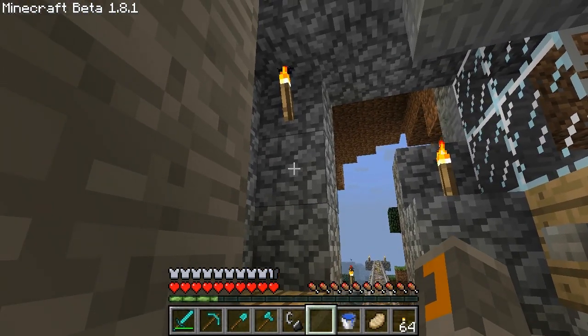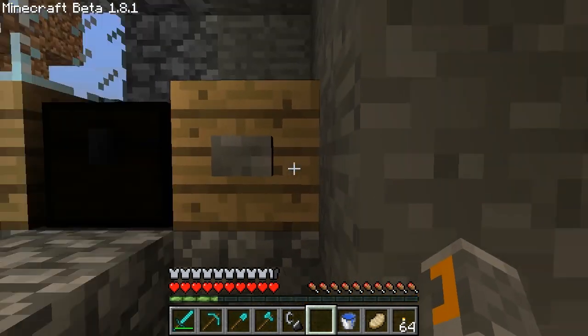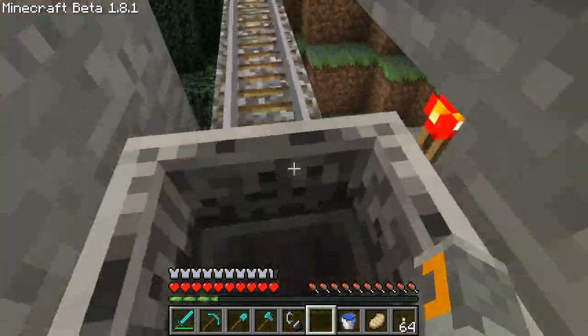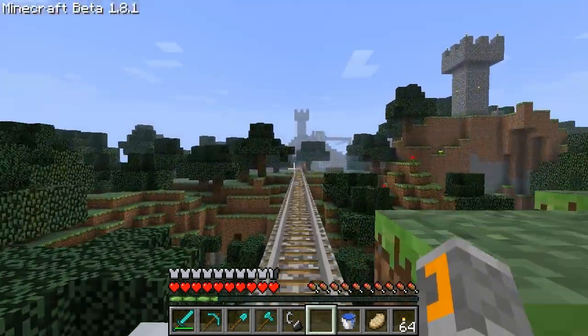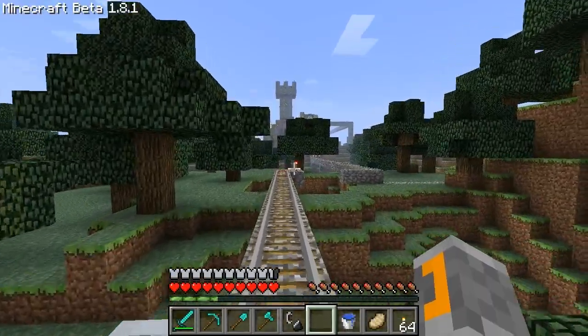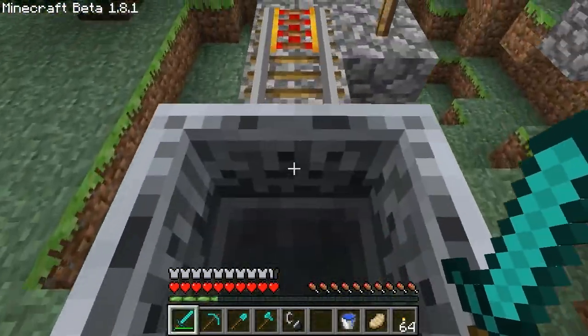Here's our stop for Hilltop Keep. Now this rail system ends abruptly — there was a creeper explosion up here and I never got around to fixing it yet. So we're going to have to do some walking.